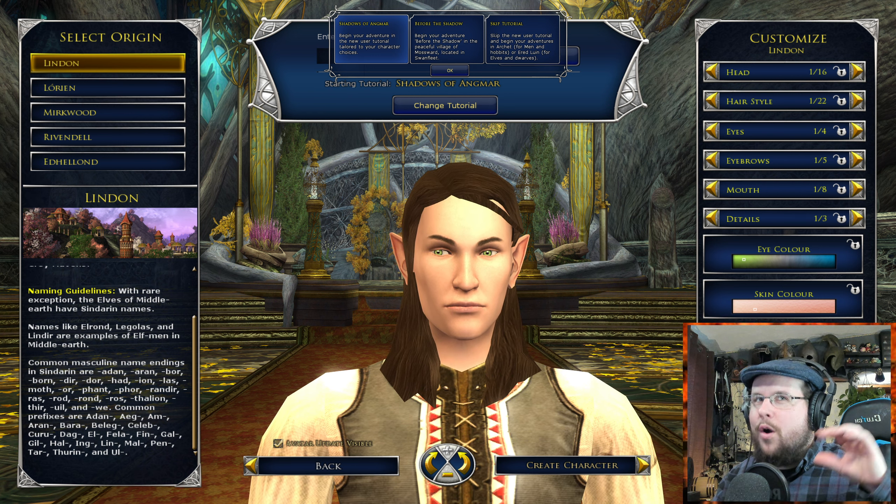You will have to buy the new expansion for $19.99 to play in the Mossward area, and you get Swan Fleet's quests and Cardolan. But if you are free-to-play and don't want to spend any money, you can do the normal start — that new option will probably be grayed out. Just start in the Angmar one. Dwarves will start up at Thorin's Hall, elves will start down in Ered Luin, hobbits will start in the Shire — technically in Archet. And the race of men, whether male or female character, will start in one of those locations in the normal Angmar.